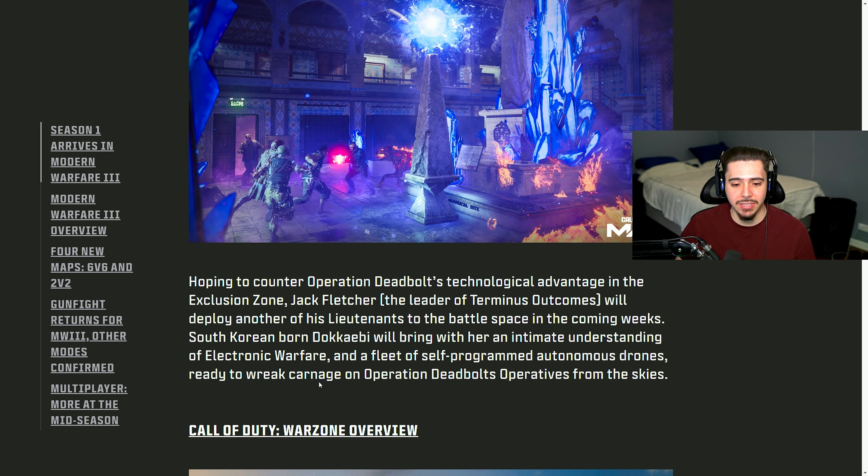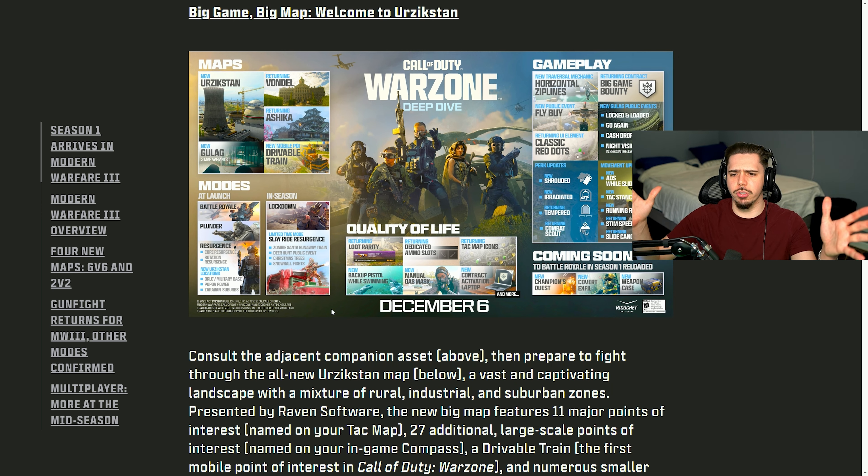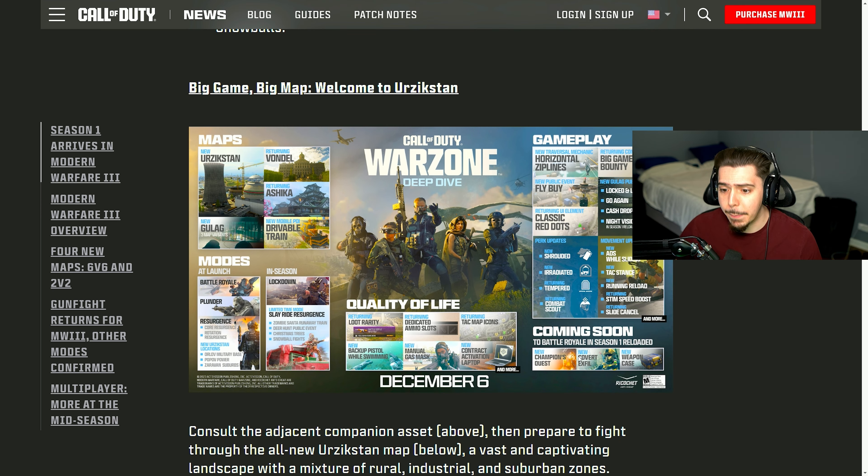We also have the Warlord boss coming in mid-season. For Warzone, we're getting a brand-new map with a roadmap for Zerkistan specifically. Looking forward to Champions Quest — I'm definitely doing that. We also get a weapon case mid-season, loot rarity quality-of-life changes, dedicated ammo slots in your backpack, Tac Map icons, a backup pistol while swimming, a manual gas mask so it doesn't interfere with gunfights, and a new contract activation laptop. At launch, we'll have Vondel and Ashika available in the first 48 hours, plus a new mobile POI — a drivable train.